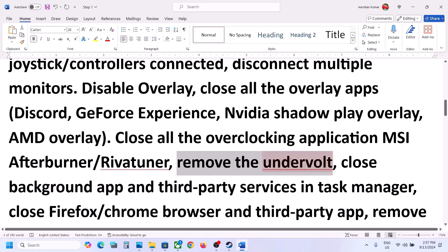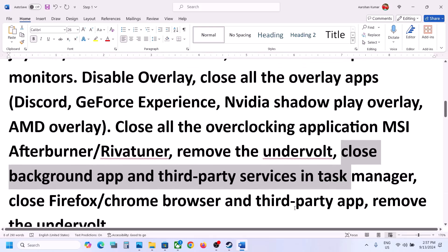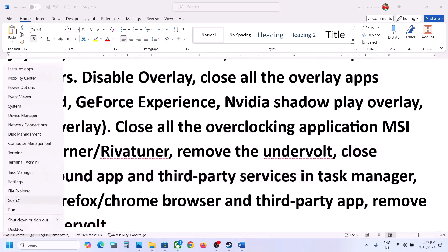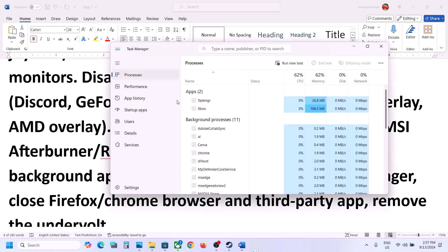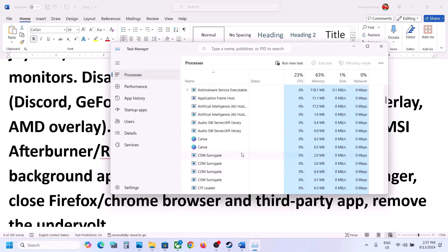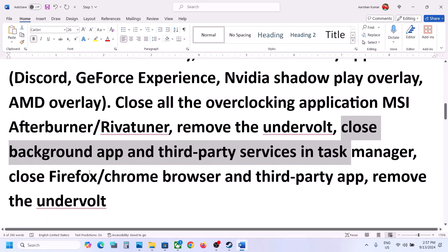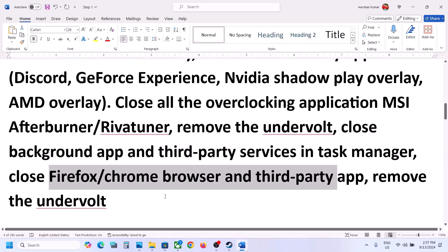If you have undervolted your computer, remove the undervolt and then launch the game. Close all third-party applications — if you have multiple applications running, close them. Right-click the Start menu, go to Task Manager, and if you see any suspicious services running, right-click and click End Task. Close all third-party services and applications including your browsers, then check.